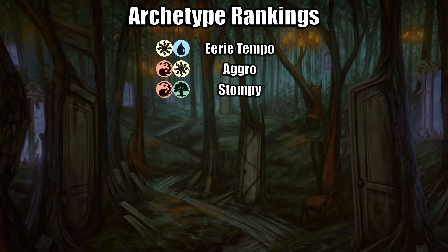Next is Green-Red Stompy. This is a deck that can play more aggressively if you're going the Delirium Aggro route, but also can be more controlling and splash. Green-Red is one of the bases that often splashes Black to go into Jund Delirium, or Blue to go into a value-grindy Manifest Dread-style deck. Green-Red is a really good base and one of my favorite color combinations personally.